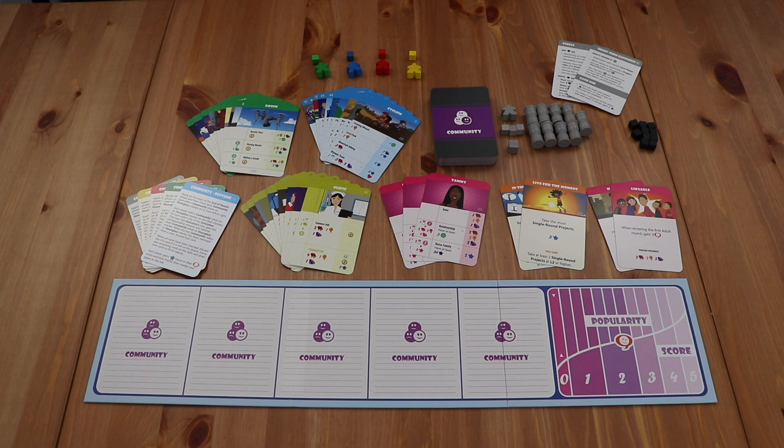The Community expansion comes with a number of new components, including 90 new cards consisting of 48 community cards, 9 projects, 10 items and activities, 9 jobs, 3 new partners, 2 new life goals, 2 new child traits, and new player aids. The game comes with some new level indicators, new meeples and track indicators for the colors of the base game, a new community board, and the components for a fifth player.